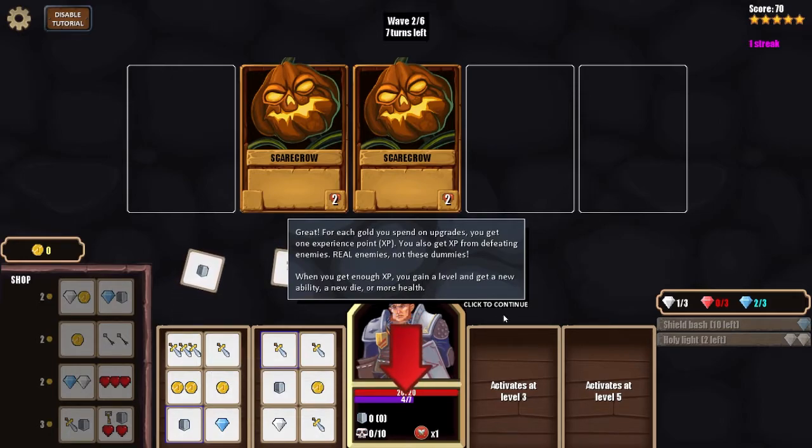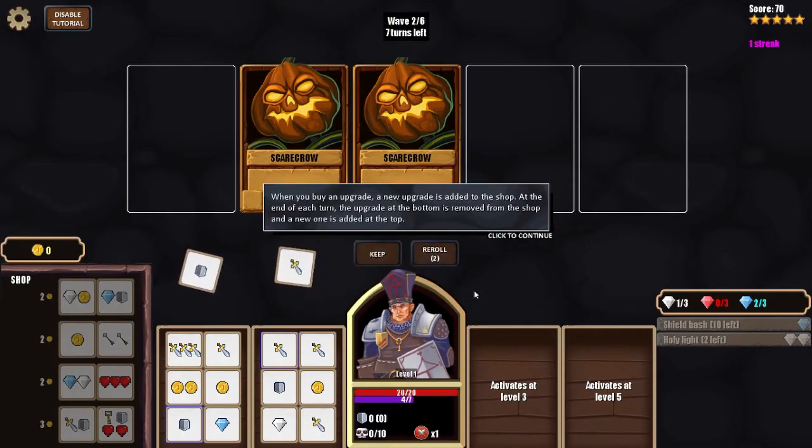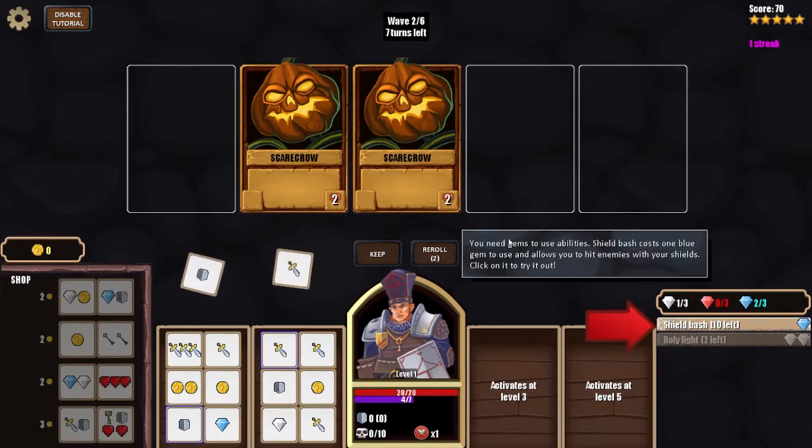For each gold spent on upgrades you get one experience point. You also get experience for defeating real enemies. When you gain enough experience you level up and get a new ability, new die, or more health. When you buy an upgrade a new one is added to the shop. At the end of each turn, the upgrade at the bottom is removed and a new one is added at the top.